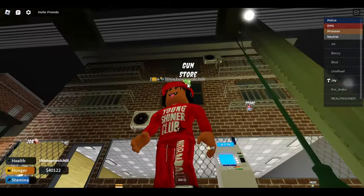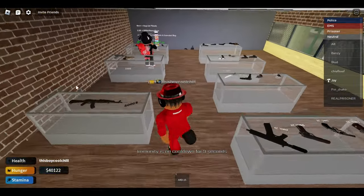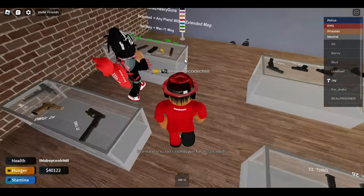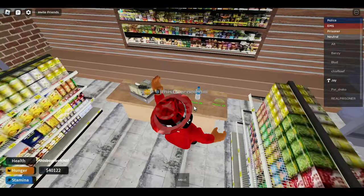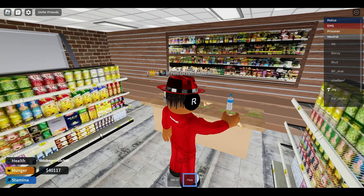This is the gun store — you come in here and just buy a gun. And this is the food store where you can buy water, pizza, and a taco to boost up your hunger.